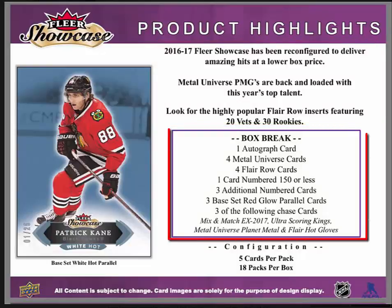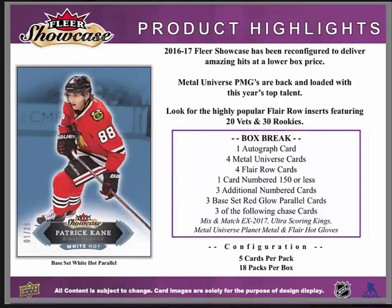The box break is as follows: 1 autograph card, 4 Metal Universe cards, 4 FLIR row cards, 1 card numbered to 150 or less, 3 additional numbered cards, 3 base set red glow parallels, and 3 of the following chase cards — mix and match EX 2017, Ultra Scoring Kings, Metal Universe Planet, Metal and FLIR Hot Gloves. There's also a base set white hot parallel Patrick Kane on the left.